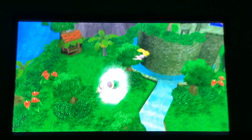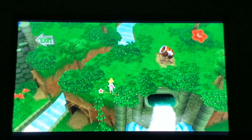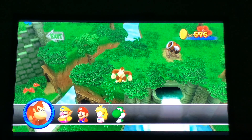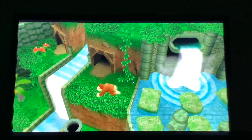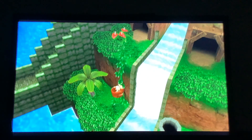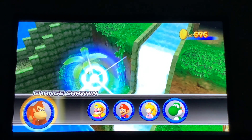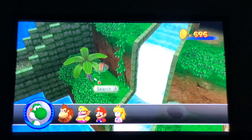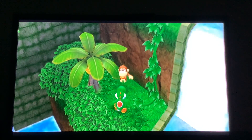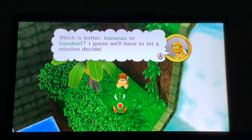Peach can use the cannon — looks like anybody can use the cannon here. Let's go over to this side. We need Donkey Kong to climb the vine over here. Let's go around and through the tunnels, down the vine and then a tree. You know what that means? We need to switch to Yoshi.